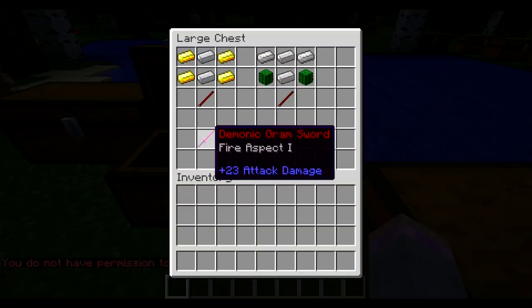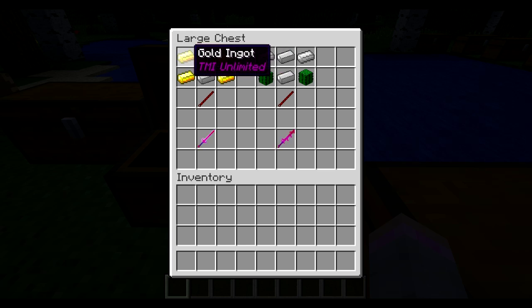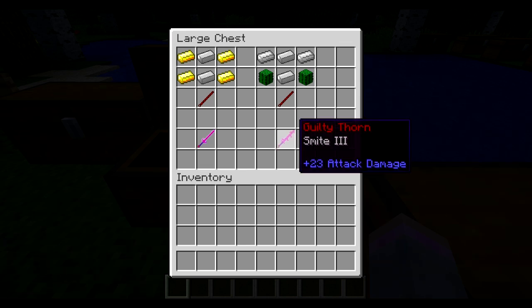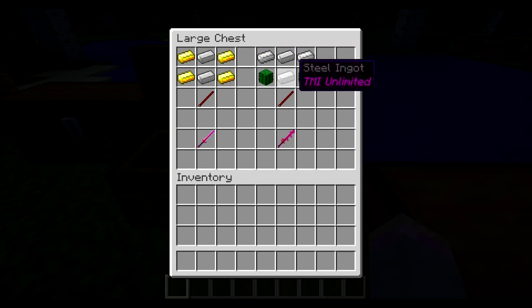The first item we're going to look at is the Demonic Graham Sword. It does 23 attack damage, and how to make it is with the Red Handle, 2 Steel Ignit, and 4 Gold Ignit. The next item is the Guilty Thorn with Smite 3, and it has 23 attack damage. It's made from the Red Handle, 2 Steel Ignit, 2 Iron Ignit, and 2 Cactus.